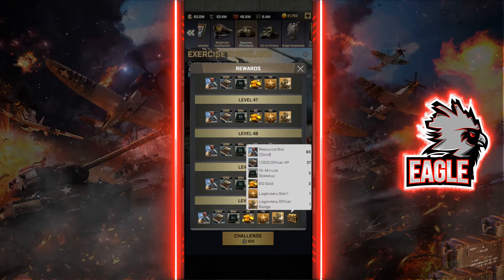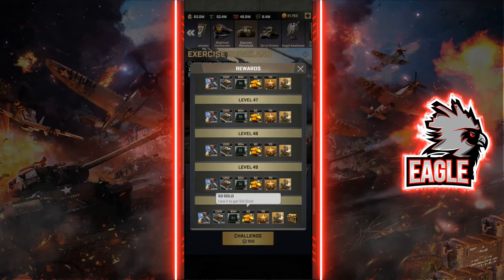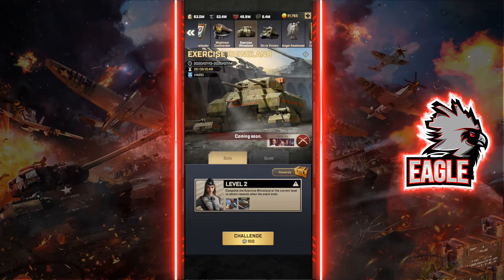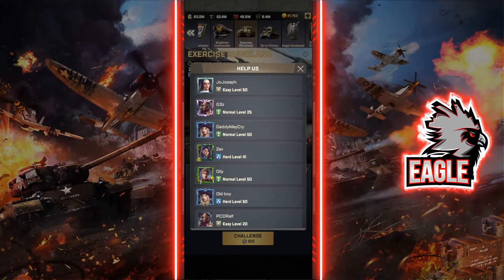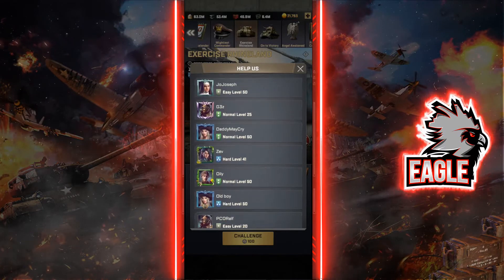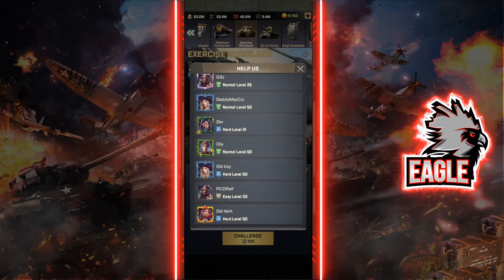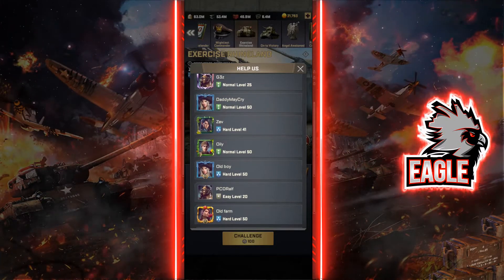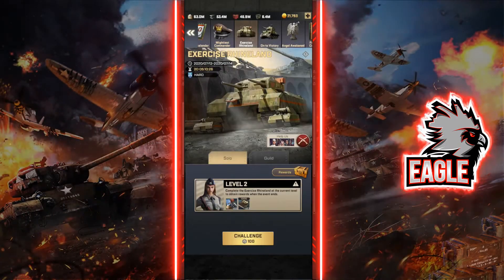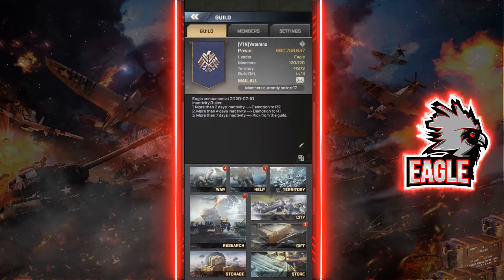These are the rewards you get when you finish level 50. In the 'Help Us' tab you can see your guildmates' progress levels. For example, one player has reached level 50 on the hard difficulty, meaning they finished the entire event at hard. You can see the progress of all your guildmates and all the information about that.